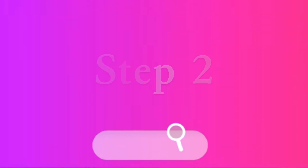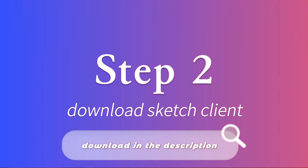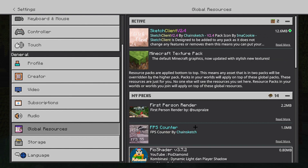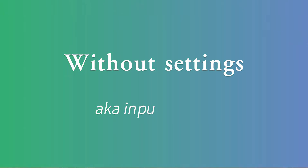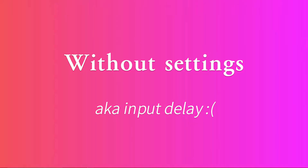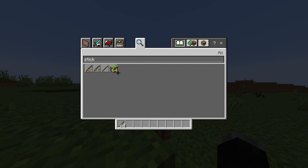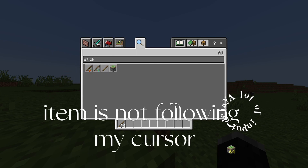I'm going to round it up to 60. Check the description below to activate the resource packs. This is Minecraft without the settings — as you can see the piston is way behind my cursor because it has way too much input delay.